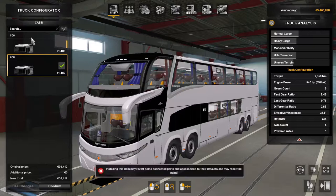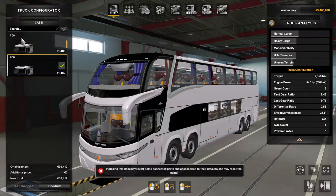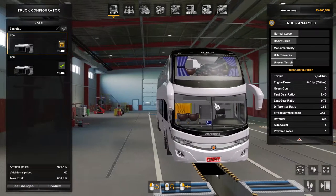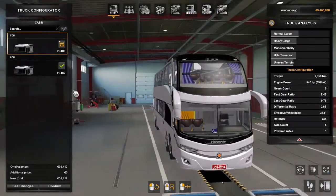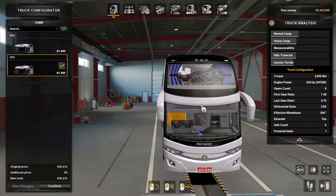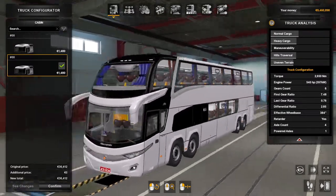So the cabin configuration: there are two cabins. There's the hashtag zero-zero which gives you a split windscreen, and the other hashtag zero-zero gives you not a split, just a full single windscreen.